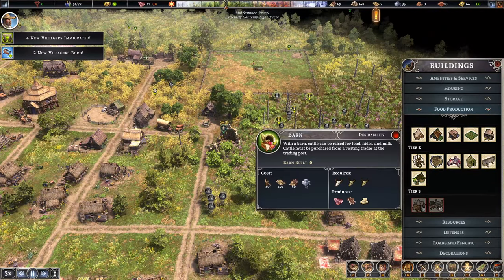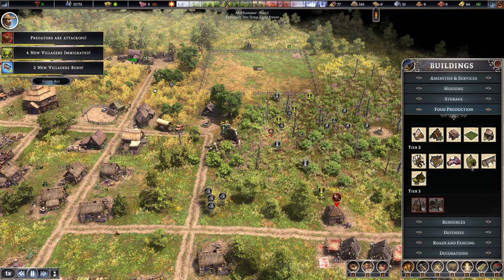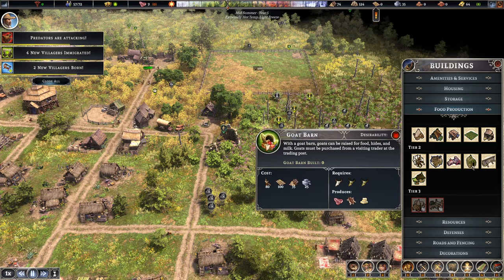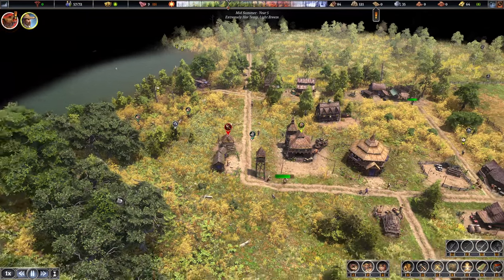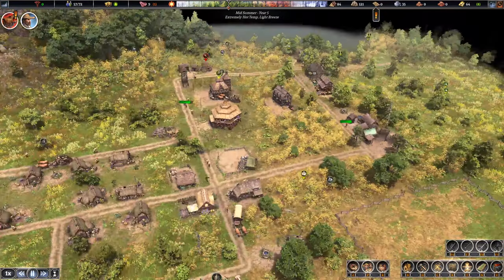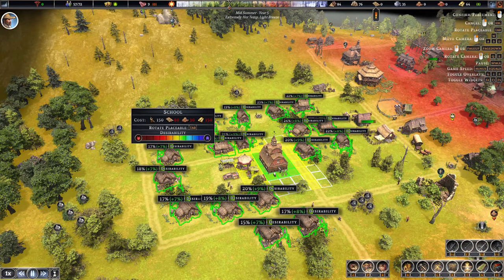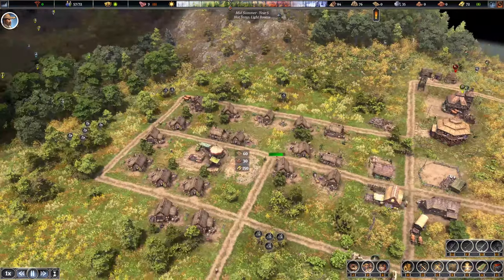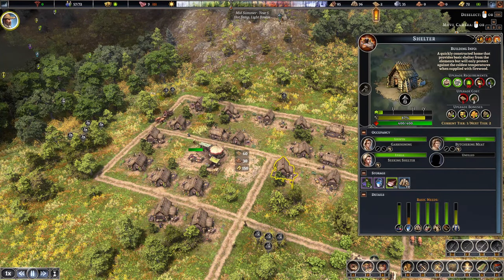Rather than just a singular barn, we've now got the goat barn and chicken coop options. I want to get chickens in nice and early - we also need a clay thing but don't have the population. Let's focus the farm first. A predator was killed - I think the tower dealt with that one. We can also look at getting desirability up with the school, which has no monthly cost and fits in perfectly over here.